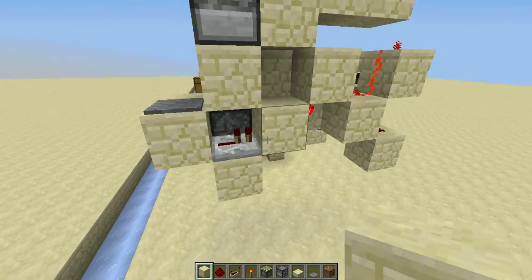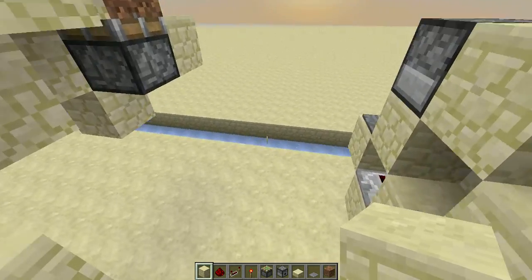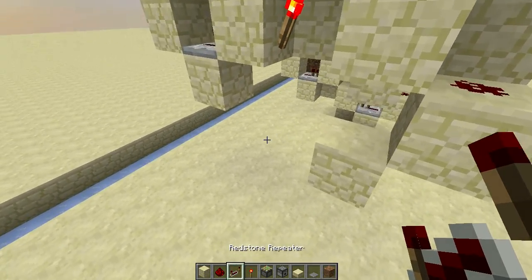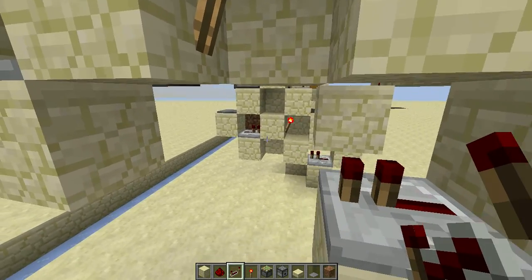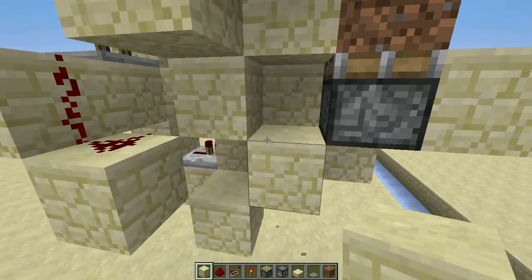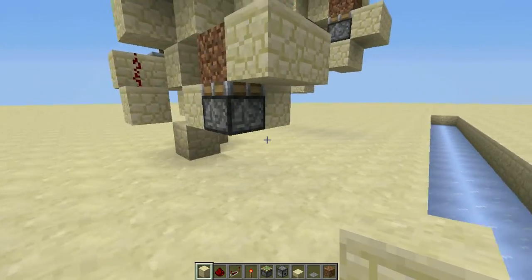This redstone here will be used to power that piston. We'll do it with a block here and a block here, and then two blocks like this. Let me just check what I did there.